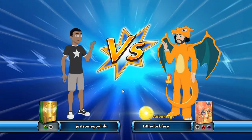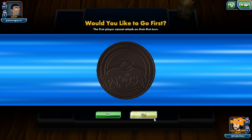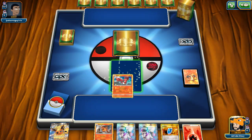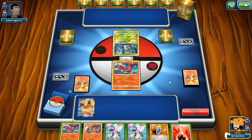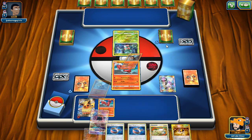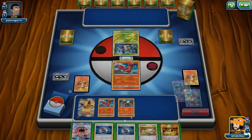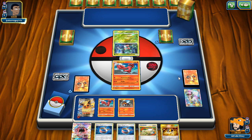Game three: we found our Oricorio. Could be against Trevenant, Lurantis, or Decidueye Lurantis — and it is Lurantis. I'm fine with that — not a Water deck. I'll attach to Flareon, go active. He might play Vileplume so I need to find a Litten. We got Tapu Lele and two Choice Bands. I'll hold onto the Choice Band for one turn — if he Vileplumes me I might regret it but we'll pass and let him set up before going ham next turn.